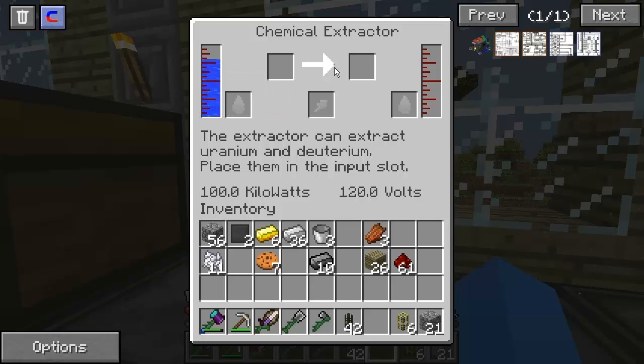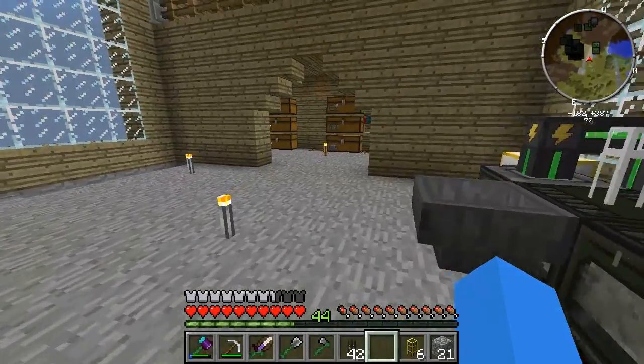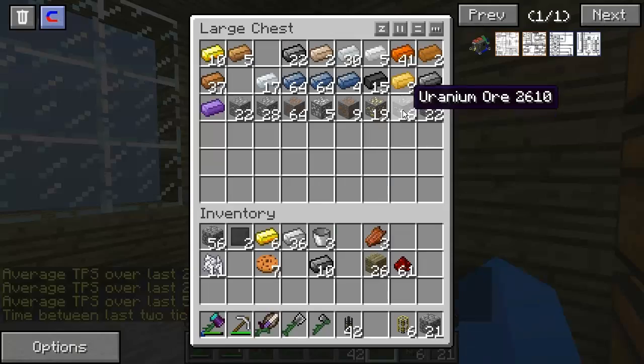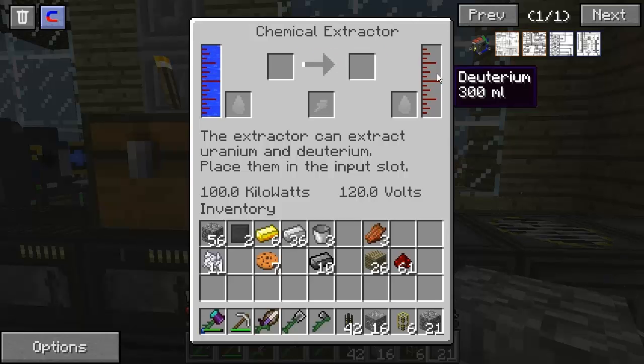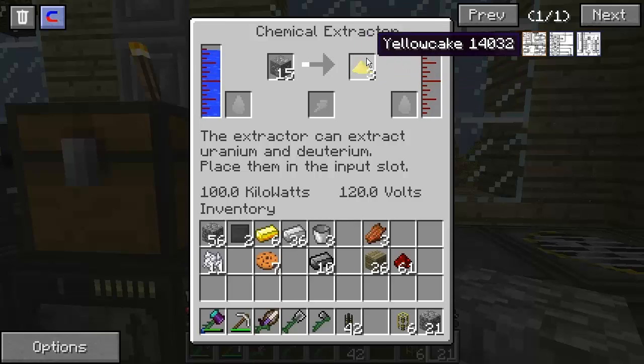The progress bar is going when it shouldn't be - it might require an update to atomic science or Mekanism. Basically what you can do with this is uranium can go inside the chemical extractor - it turns itself into deuterium. Actually, yellow cake is what it creates. The next machine we want to craft is the nuclear boiler. Sounds dangerous - because it is. It's nuclear.